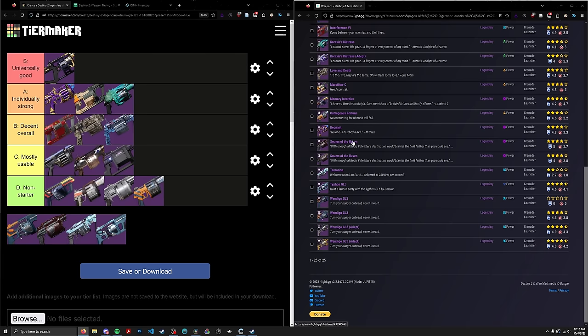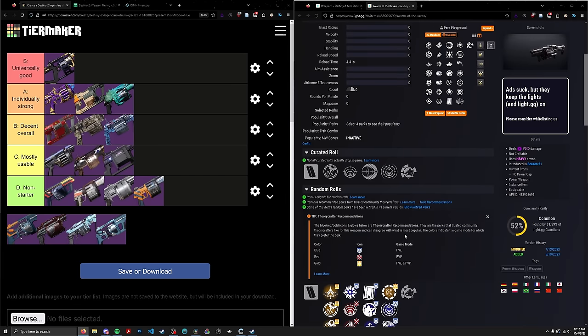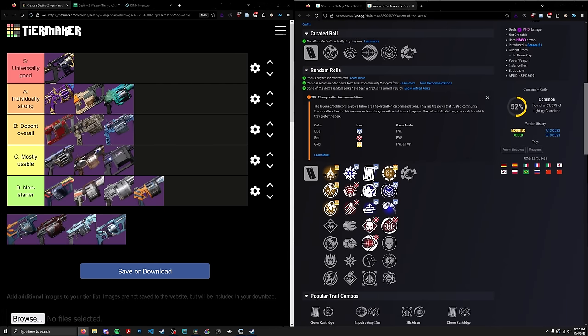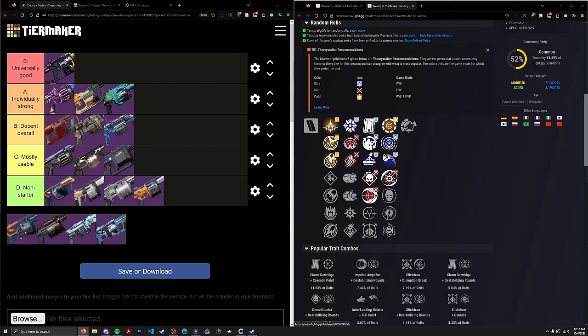We have Swarm of the Raven. This thing does have Envious Assassin, but unfortunately it's in the fourth column so I was forced to ignore it. It's a Rapid Fire Frame with Clown/Field/Auto/Demo — solid reload perks — but no Envious in the third column. Its only damage perks are Cascade and Full Court, which is not a great look. Auto/Cascade is still not horrible. Bottom of A-tier — not near Regnant because it's not an Adaptive, not near Marcylion because it doesn't have Envious in the right column.